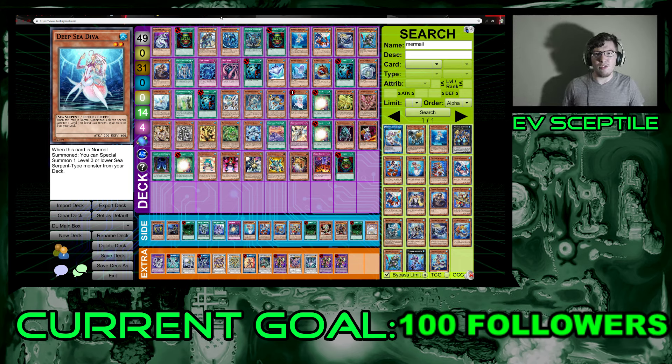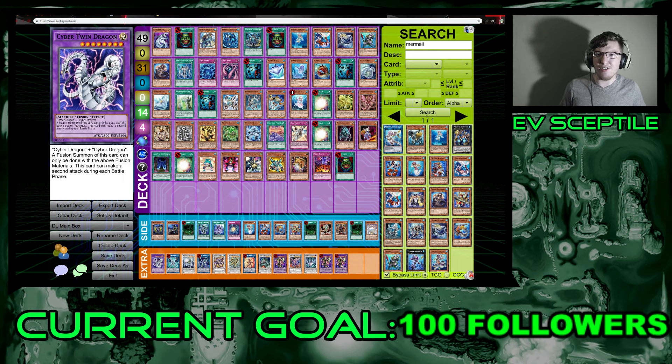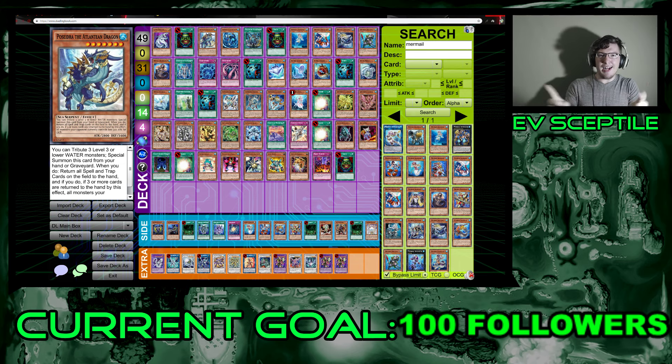Cyber Dragon should not be an ultra rare in a main box. Cyber Twin Dragon I understand being ultra rare since it can attack twice and is super easy to bring out. That's all I have to say about Cyber Dragon.